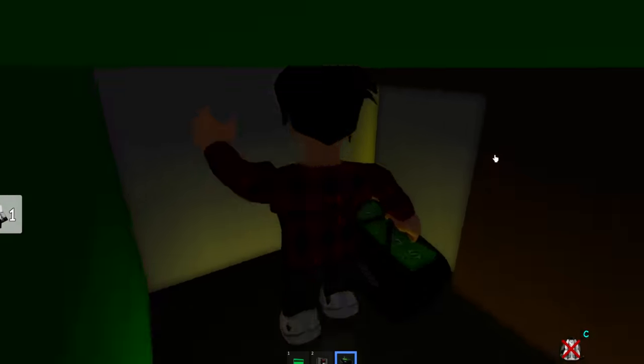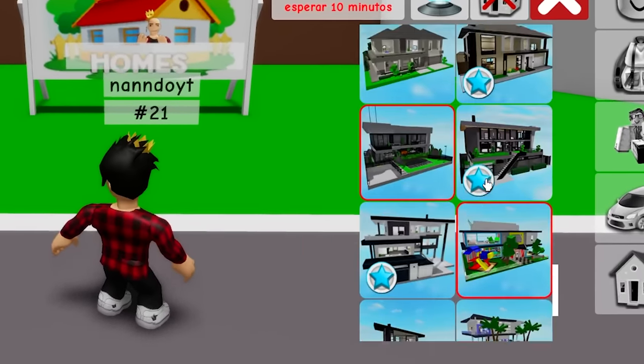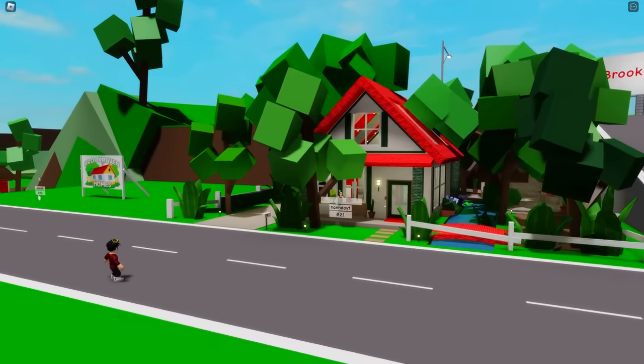Let's use this secret passage to get out — and there we go. Now we have a lot of money and there's no police looking for us. Since in Brookhaven there are a ton of houses, we're gonna be testing them one by one. The first safe I'm gonna show is in this house right here.